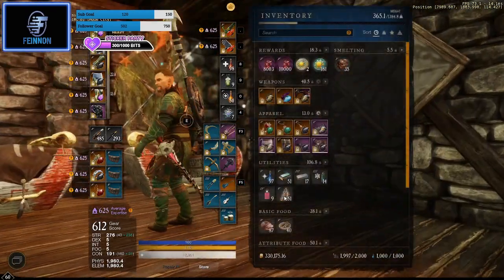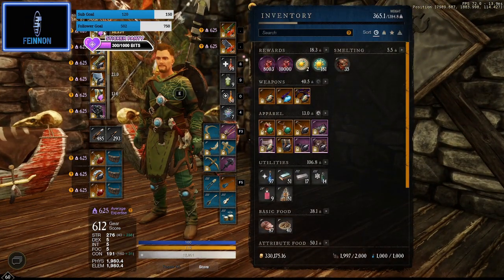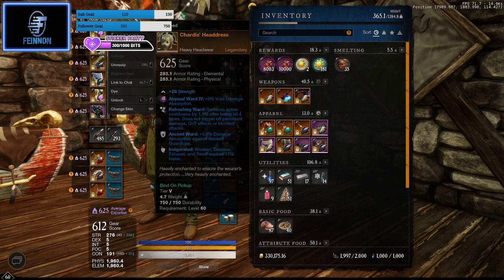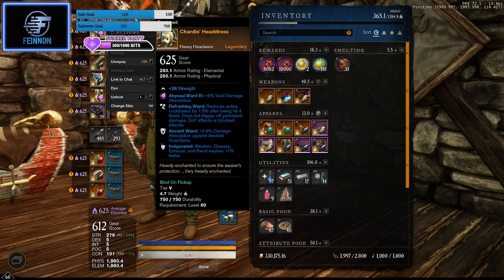I'm on full heavy armor. This is my Lazarus gear — the gems will change depending on what week it is and what affliction is active. I'm using the Chardis set, which you can get off the last boss in Lazarus. Everything here has Refreshing Ward — every time I get hit four times, all active cooldowns are reduced by 1.9%. I've got Ancient Ward, which you need in Lazarus. For Genesis you'll need Angry Earth ward, for corrupted dungeons you need Corrupted Ward, and for Barnacles you need Lost Ward. Change your gear to whatever dungeon you're running — it does help and mitigates a lot of damage.